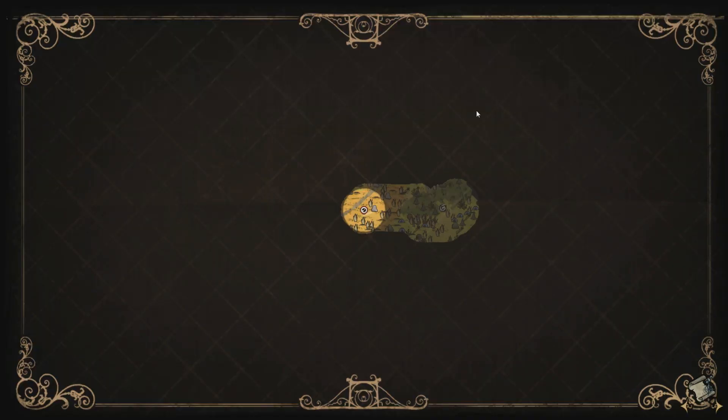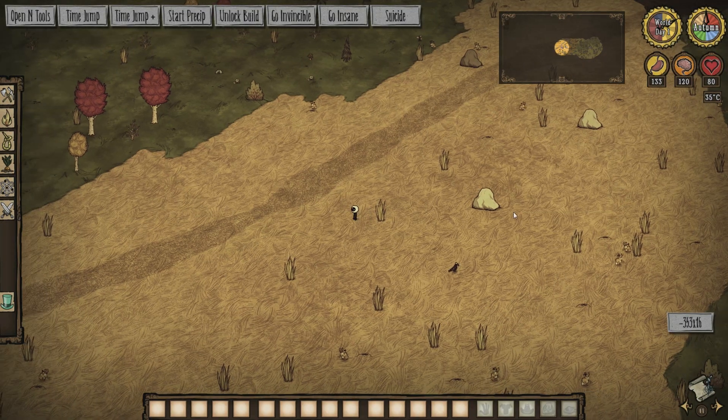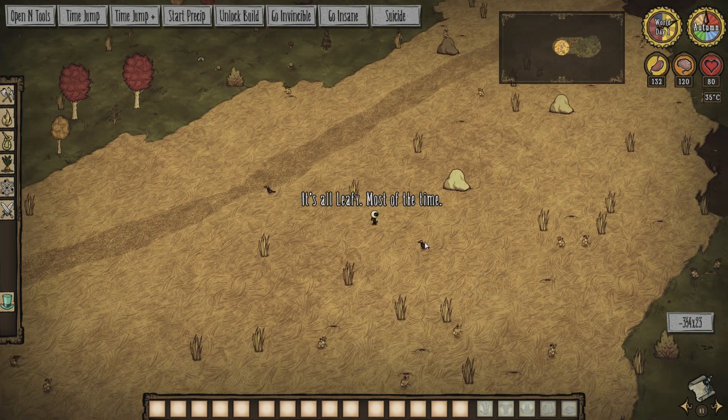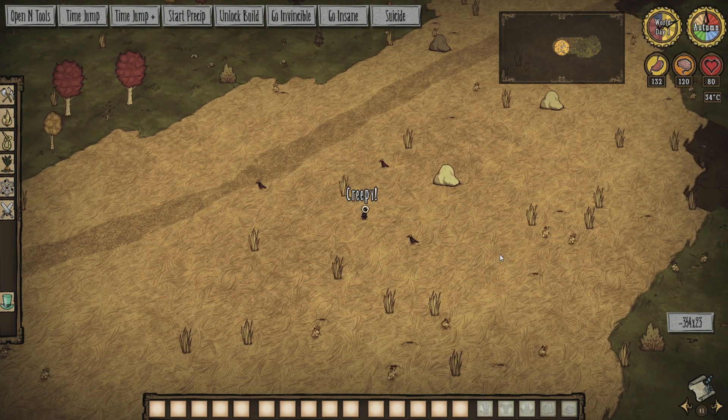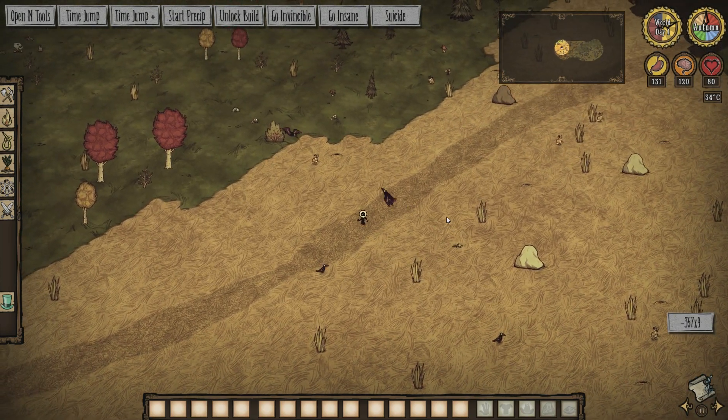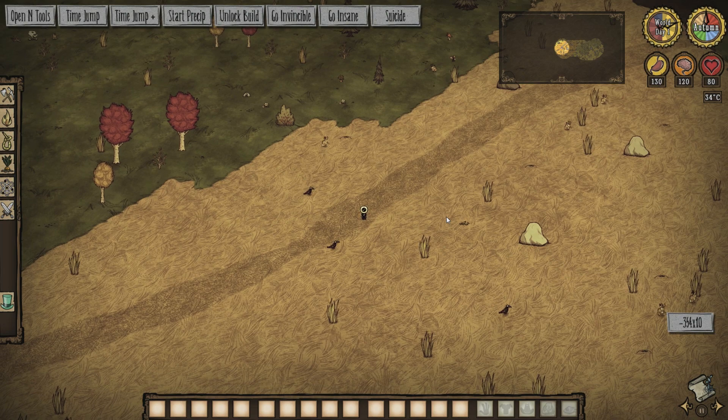He has a map icon — fantastic. He has custom speech. That's Weber right now... pretty sure that's Weber's sound. And Wilson's speech. Okay, so he doesn't have custom speech right now.